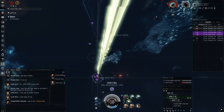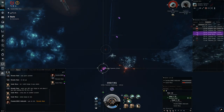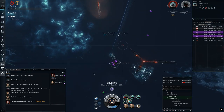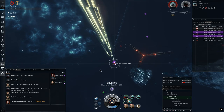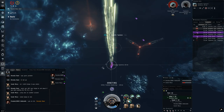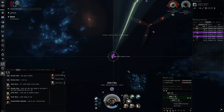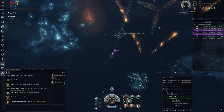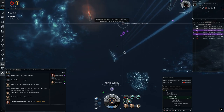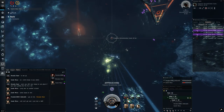Exotic filaments have a penalty to kinetic damage resist and a bonus to scan resolution. Firestorms have a penalty to thermal resist and a bonus to armor hit points. Gamma has a penalty to explosive resist and a bonus to shield hit points. As a general note, the best faction ship per filament type would be Amarr for electrical, Caldari for exotic, Gallente for firestorm, and Minmatar for gamma — but pirate ships complicate things and really you can make any fit work at tier 1 for almost everything.